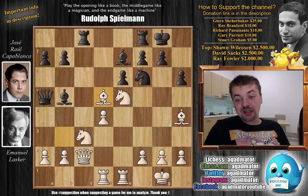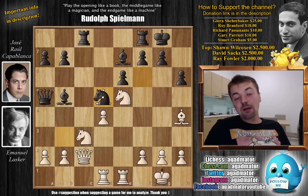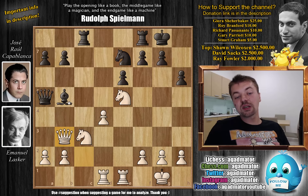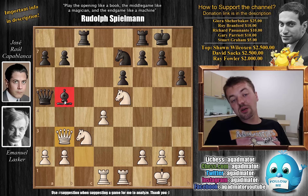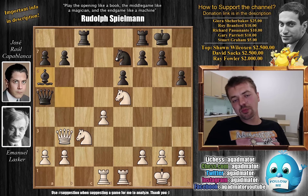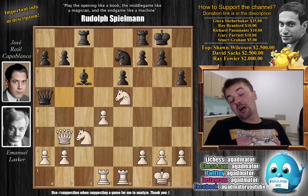But Lasker went for bishop captures on d5. We have knight captures on d5, and here we have a nice series of trades. Captures, captures on e7, and queen to b3 now with a double attack on the bishop. Capablanca goes bishop to c6. He says he doesn't like bishop to a6 because of knight d7 to c5, which could be somewhat unpleasant. So instead he goes bishop to c6.